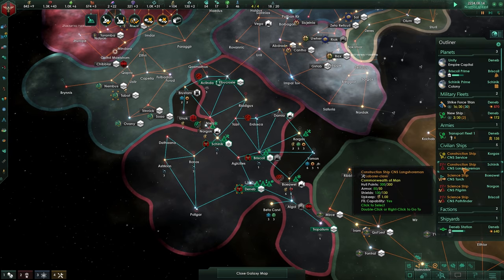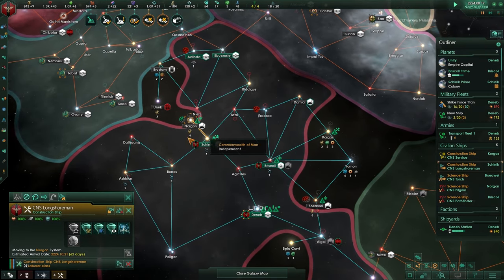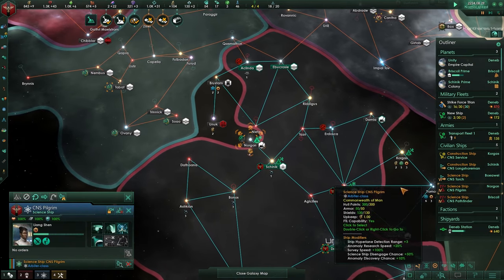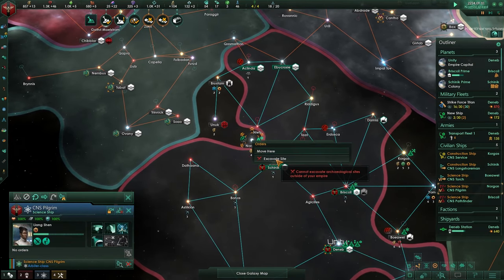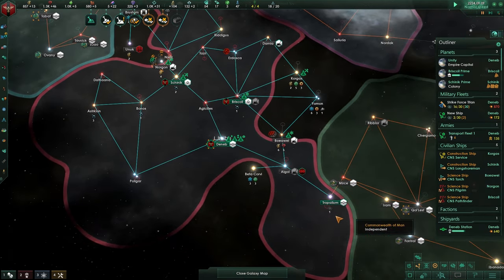Our construction ship here is just not doing anything. Move there. Once we have the alloys, we are going to be building the station for you as well. We got some science ships who don't have anything to do, and we cannot excavate anything that is not within our borders, so that won't do.